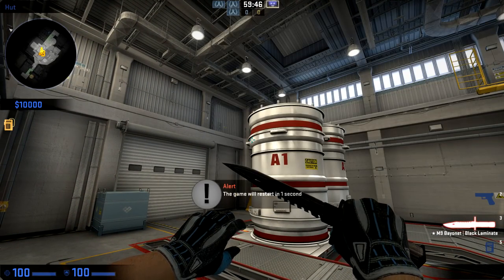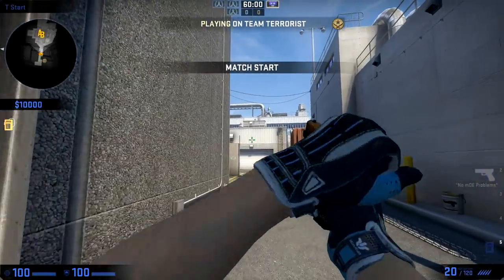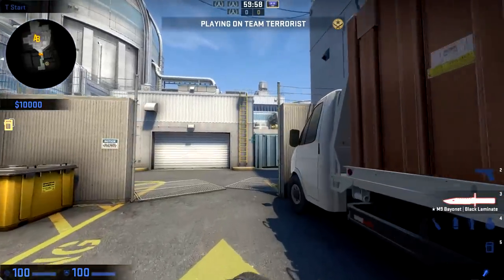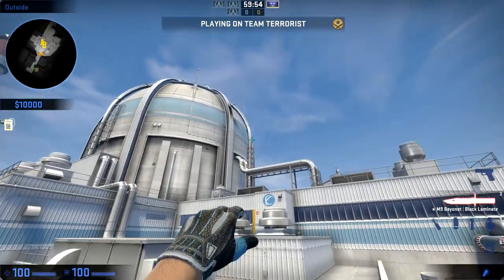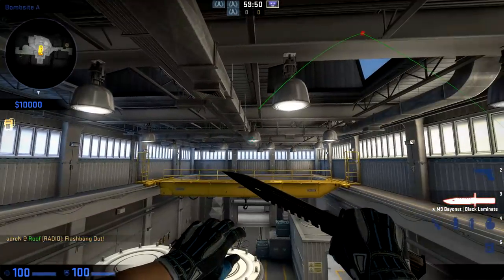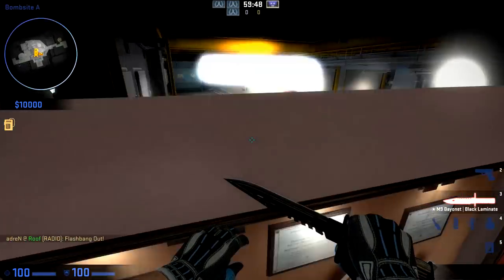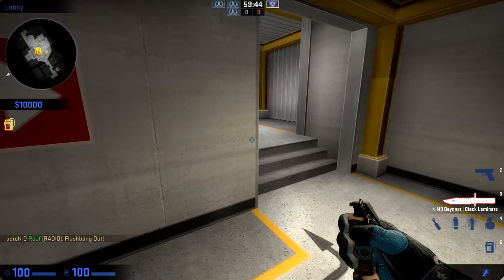The flash can go off within nine seconds, so at 51 seconds the flash would have gone off — perfect timing for your teammates to rush upper. So let's go ahead and actually block the window and throw this flash. And that flash went off at 51 seconds.